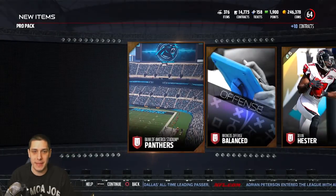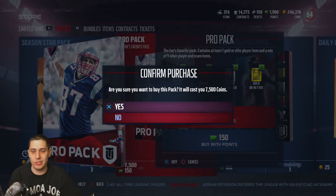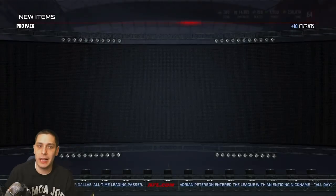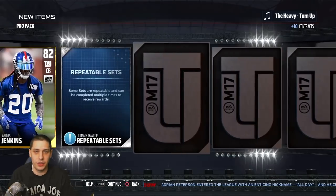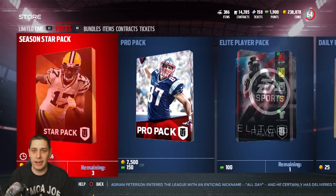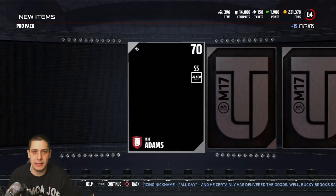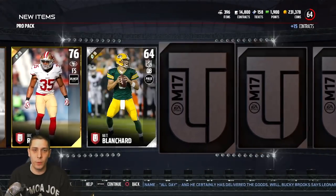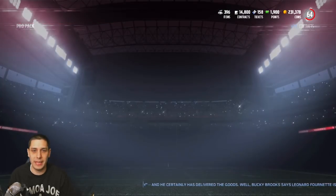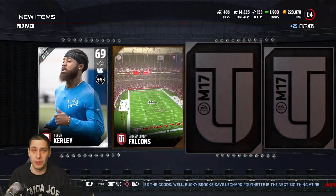Unfortunately we miss across the board again. Let's pull down to 200,000 coins and then reanalyze. We'll do six more packs and if we get anything decent we'll keep going. Come on, let's get this Tony Romo! We pull an elite — damn it, still not Romo. I keep pulling garbage golds with nothing of real value. That Champ Bailey was certainly something though.